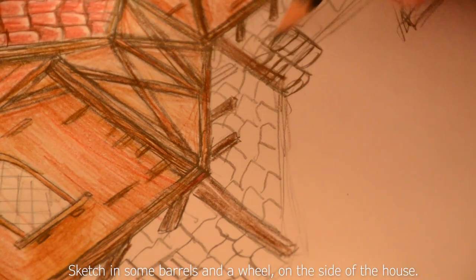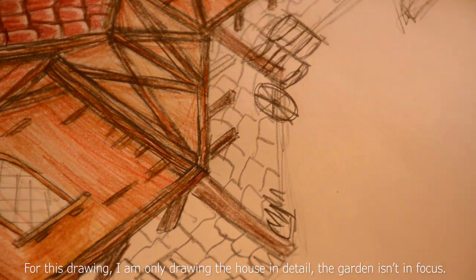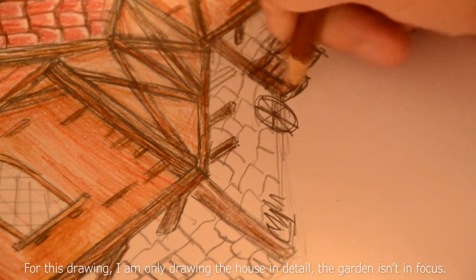Grab a few grey and blue colours and some green for foliage. Sketch in some barrels and a wheel on the side of the house. For this drawing I am only drawing the house in detail — the garden isn't in focus.